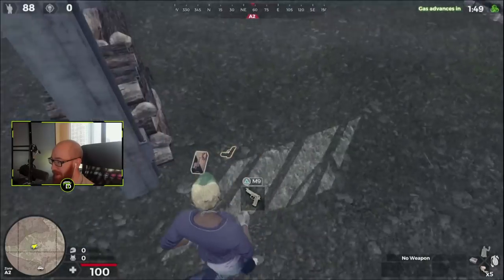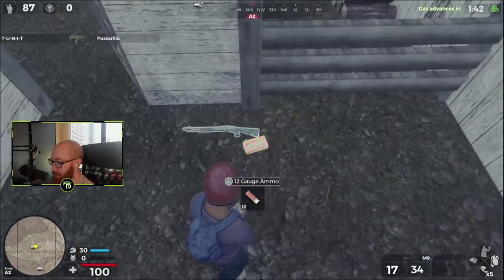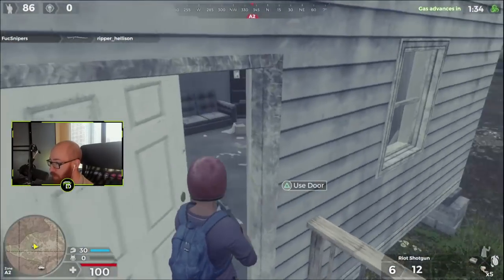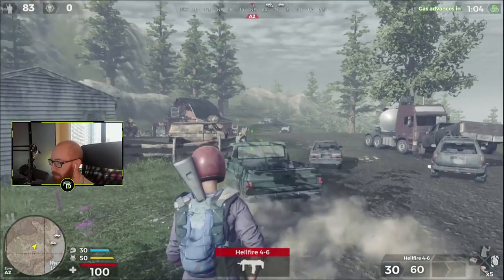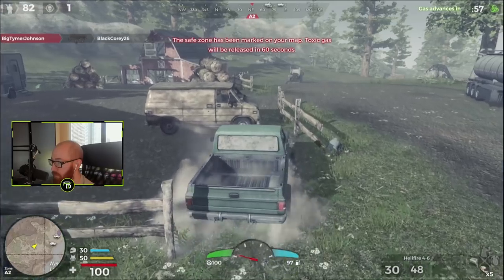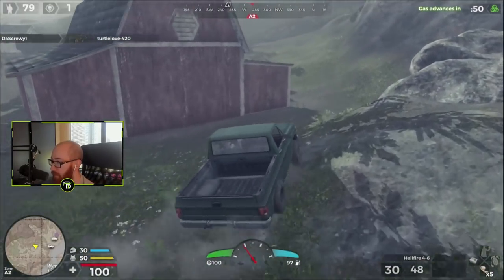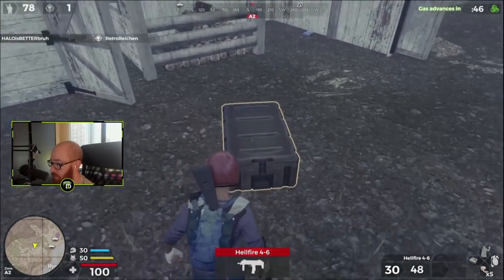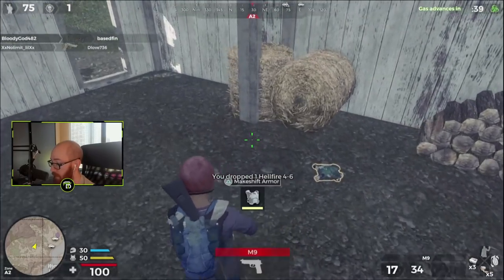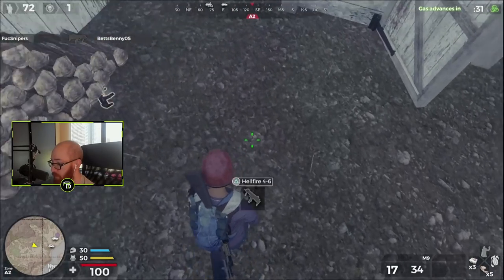Alright, here we go — gonna try this again. Guaranteed victory coming right here right now. Let me get looted up real quick, we got a truck here. My shots are a little more warmed up now. I heard a crate — that might have a KH-43. Give me some purple whatever. Where'd the hellfire go? Makeshift armor, hellfire — oh, I see it now, I couldn't see it over there.